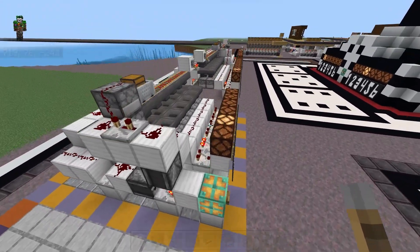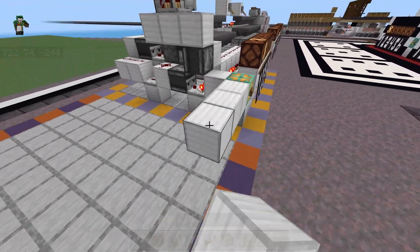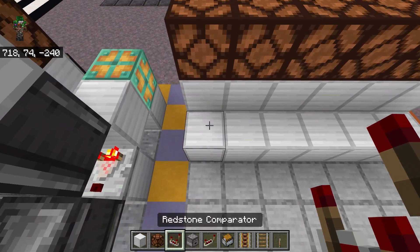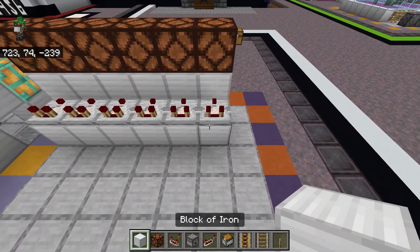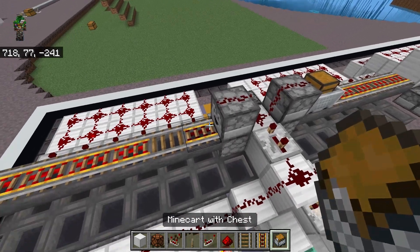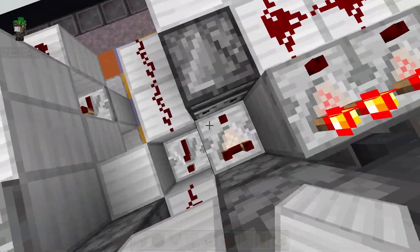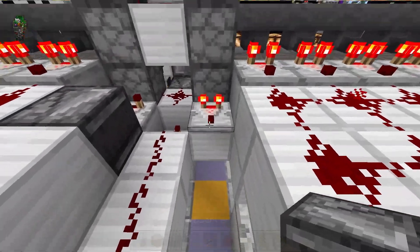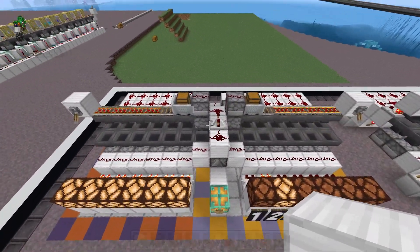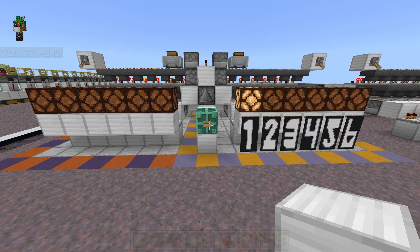If we want to add a second dice, all we have to do is mirror everything that we just built over on this side, just sharing the center section. Go over by blocks, then bulbs, and then place comparators looking at the front — we're just going to copy everything that we just did, except for the middle section which will be shared. We still place a dust on top of that dropper, and down here we still need a block next to that torch with a comparator on it, then an observer looking at that comparator with a solid block behind it. The right and the left side are both exactly the same; it is just the middle part that is shared by both.